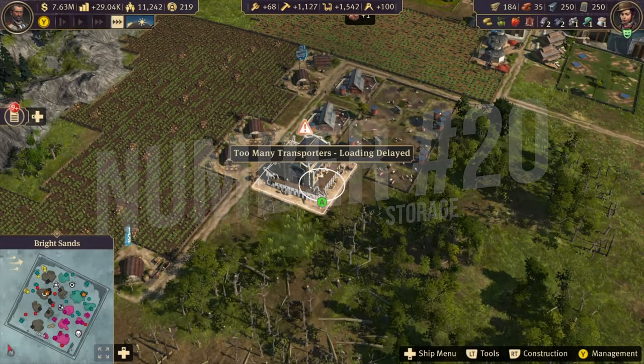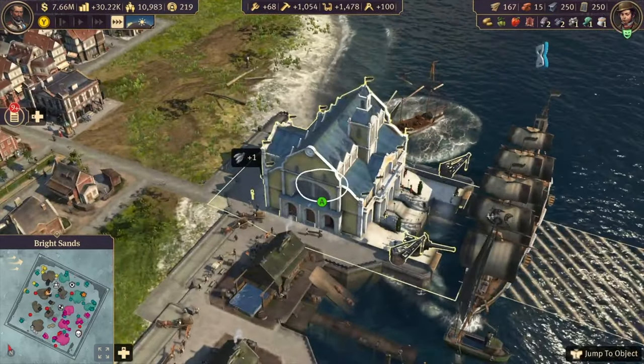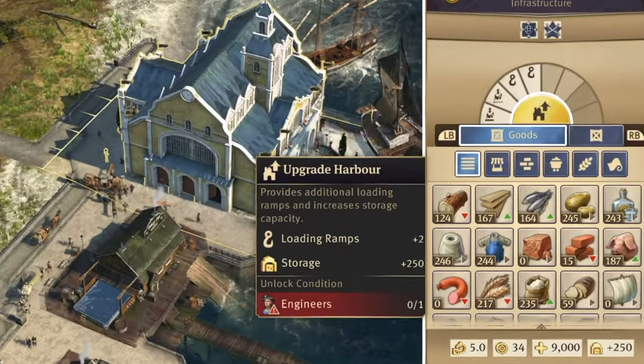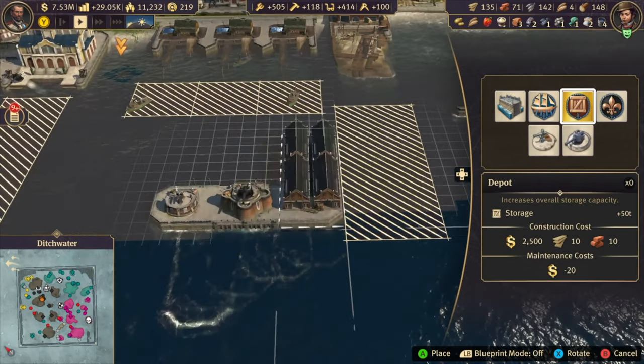Tip 20: The amount of storage available on your island isn't decided by how many warehouses you have, but by which level your trade post is. You can also build depots to increase the capacity, but it will take up valuable harbor space.